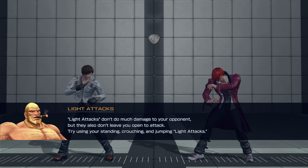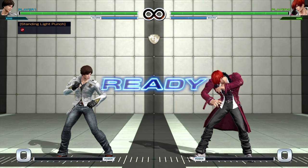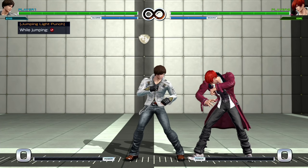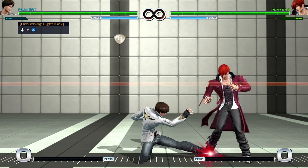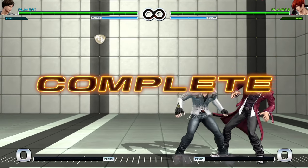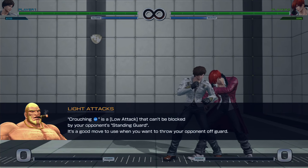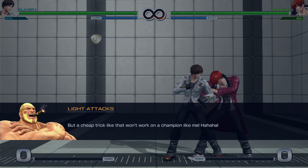Light attacks don't do much damage to your opponent, but they also don't leave you open to attack. Try using your standing, crouching, and jumping light attacks. Crouching light kick is a low attack that cannot be blocked by your opponent's standing guard — it's a good move to use when you want to throw your opponent off guard. But a cheap trick like that won't work on a champion like me. This guy is totally not full of himself.